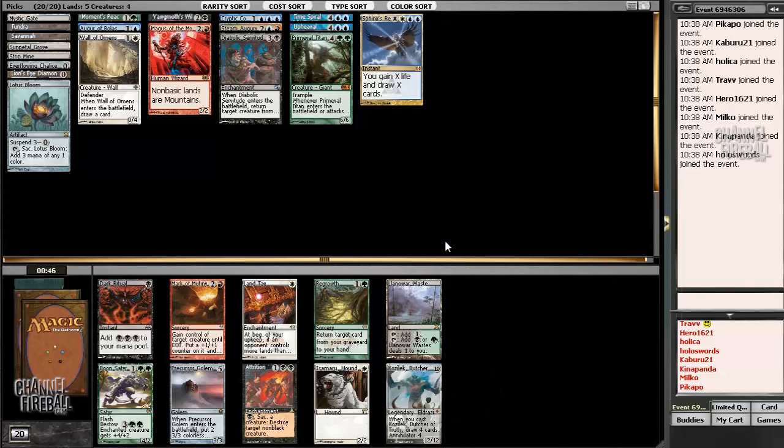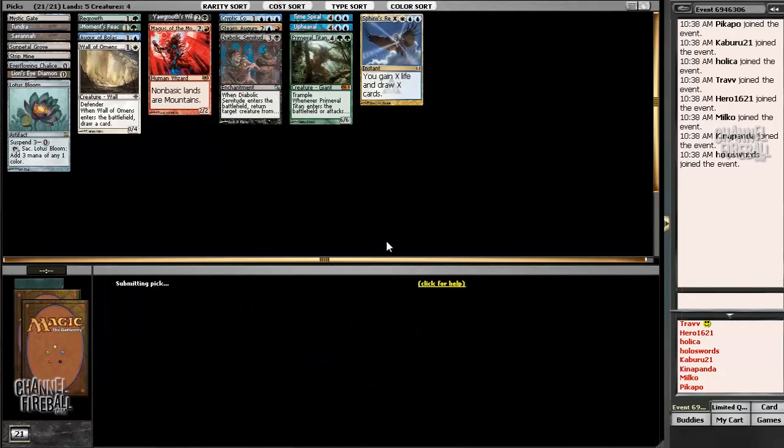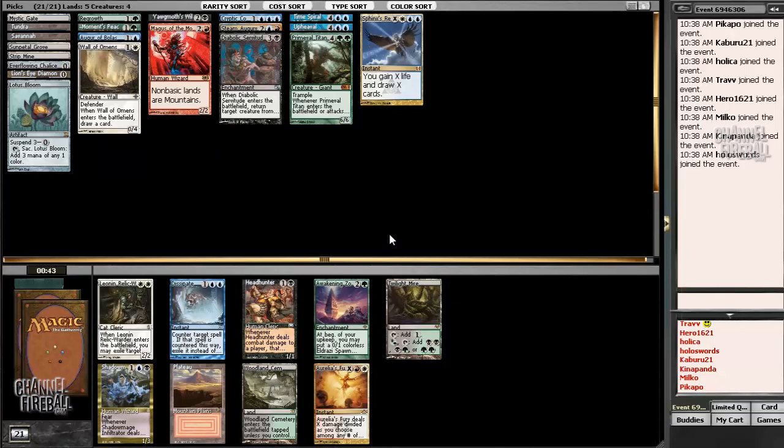We can take Regrowth — good in green-blue, splash white, splash black. Kozilek just seems a little bit pricey to cast in this deck. Look, we have Moment's Peace, Cryptic Command, and Upheaval — we're pretty foggy. We'll take the Regrowth though — I like that play.